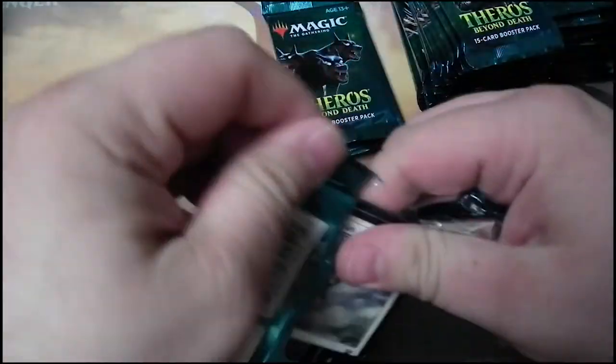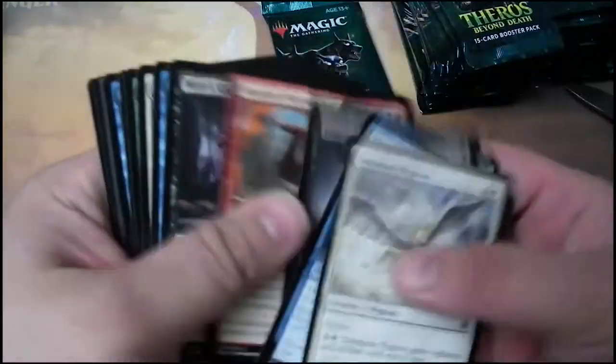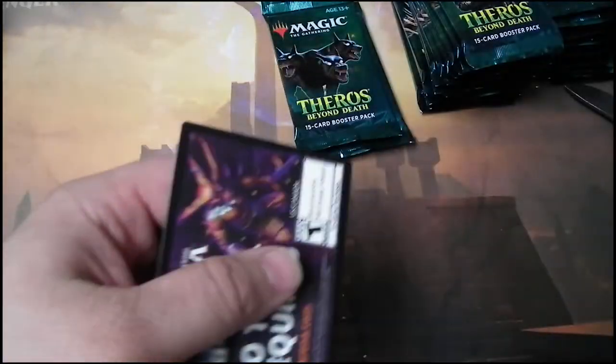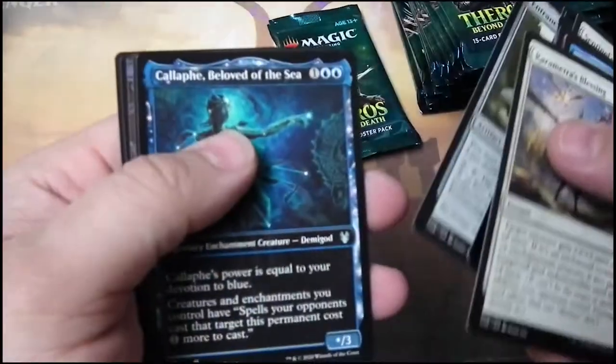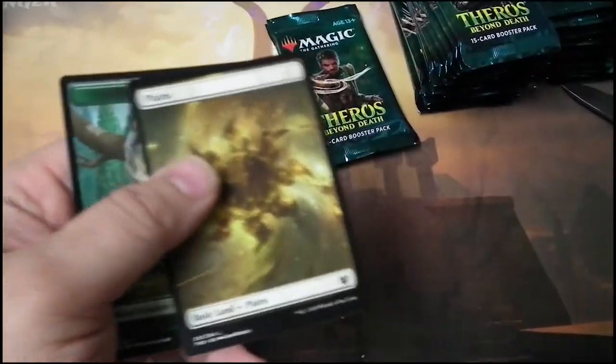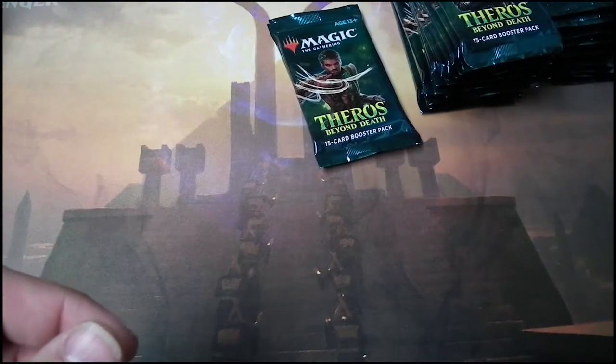Nightmare Shepherd. What do you all think about these new lands? I love them — I was going to try and buy out the local area for them, but they're a little too expensive right now. Oh, look at that — an Alt Art Elspeth. Nice. So this is pack one, two, three, four, five...